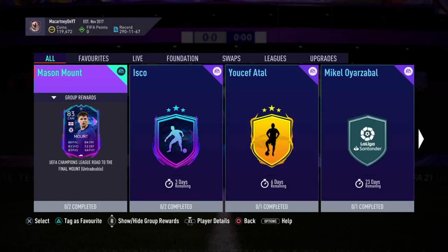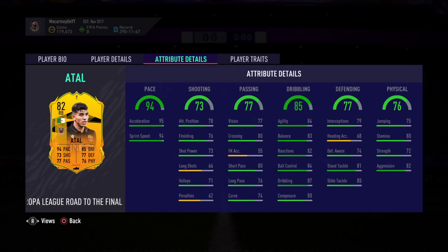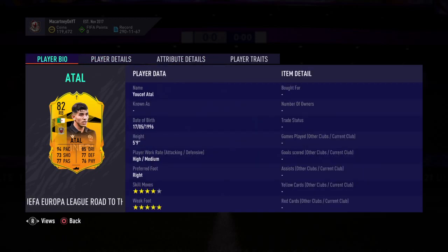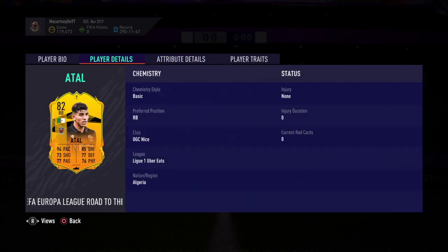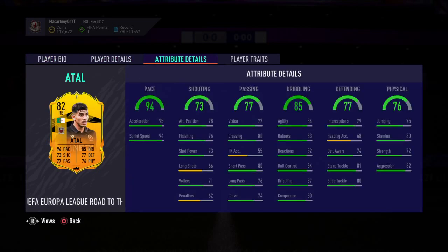Let me know down below in the comment section — will you be completing this Yusuf Atal SBC? In my opinion, 100% worth it — great value from EA. I really do think this guy has very high potential and could be one of the best right backs on the game. If you've already completed it, let me know how he plays and whether he was worth it. I think Kyle Walker is currently the best right back, but if this card gets enough upgrades to reach Walker's level, Atal could take that spot.